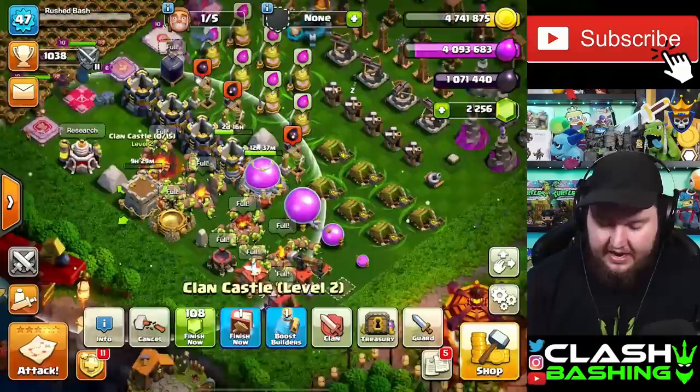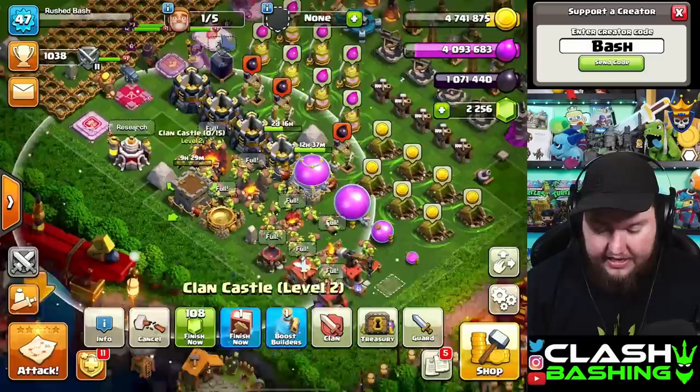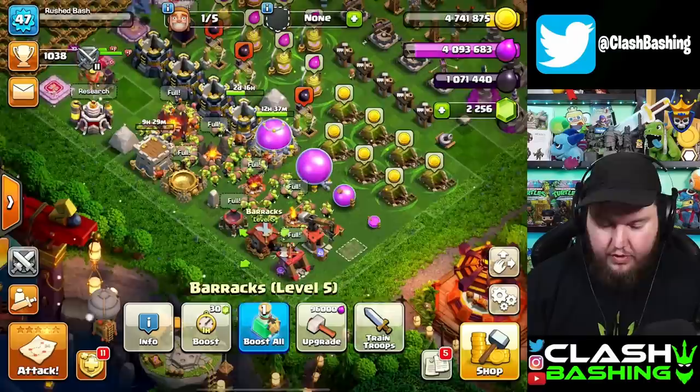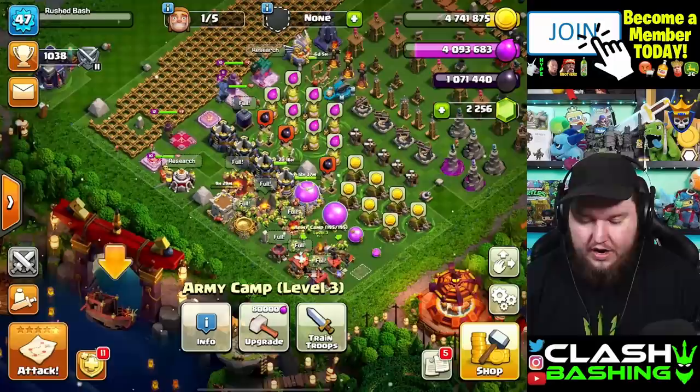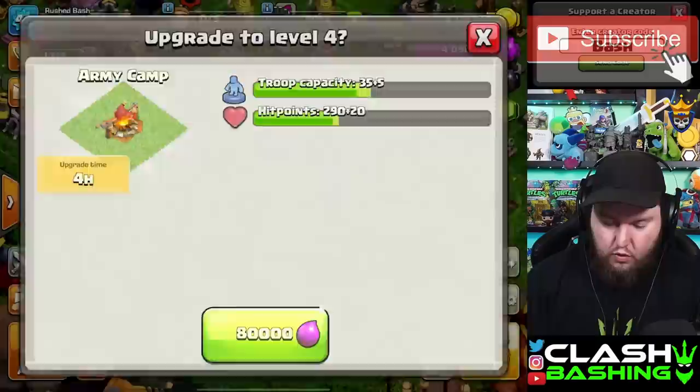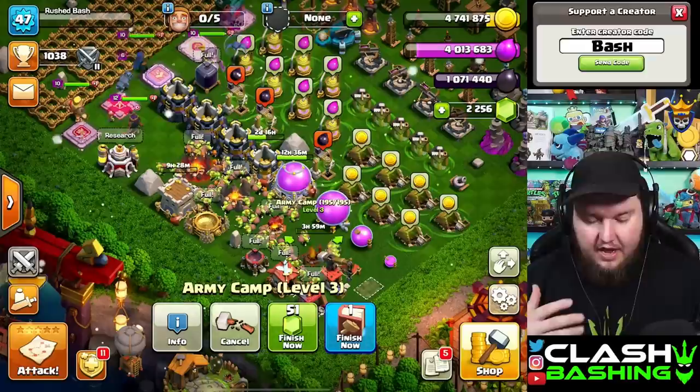We want to focus on offensive troops and buildings first — things like army camps, clan castle, heroes, and the laboratory. We've got a lot that can get upgraded but it's going to be a process. I think we're going to use this builder potion to get us started today. We'll drop the lowest army camp upgrade, which is only four hours, then boost it up with the builder potion.